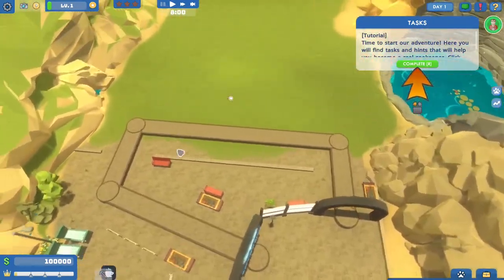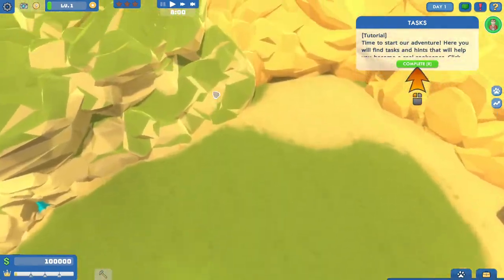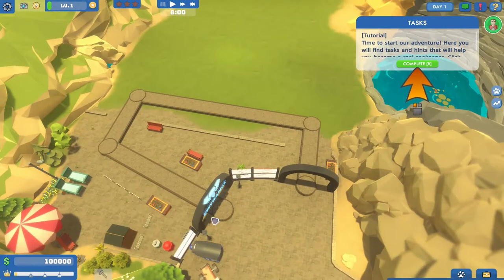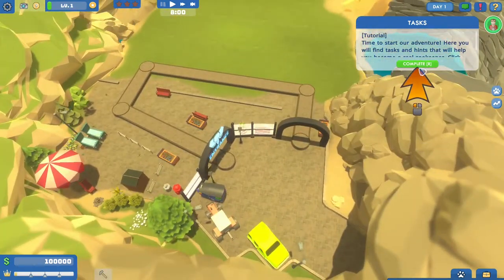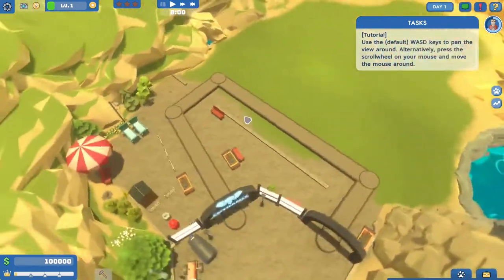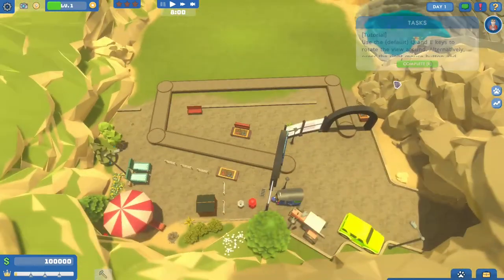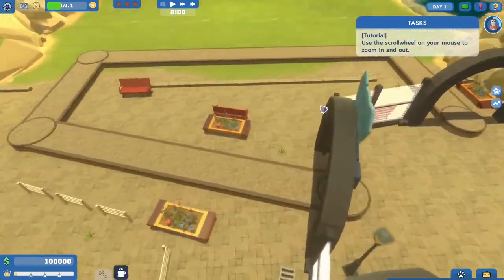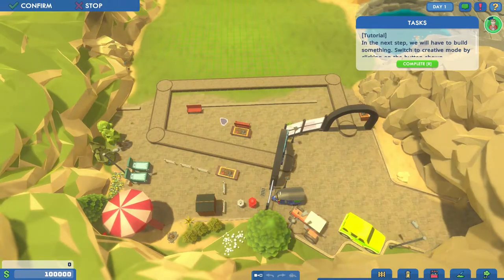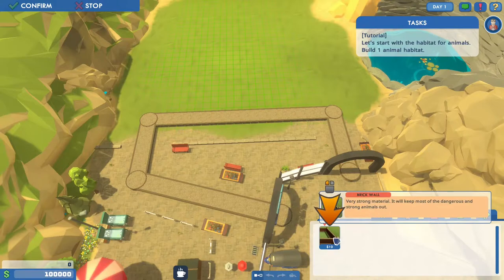Right mouse moves the camera around and you can also use the arrow keys. I kind of like this — it's a very simplistic art style, but I like it. This is gonna be a very small zoo though. There's the entrance, there's the exit. Q and E rotate the view, scroll wheel zooms. Okay, about to build something useful — we just click here and we get a brick wall.